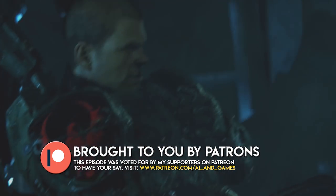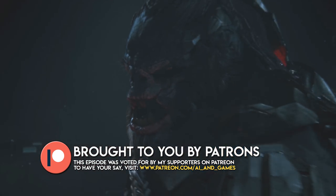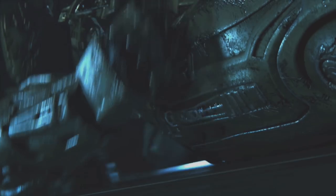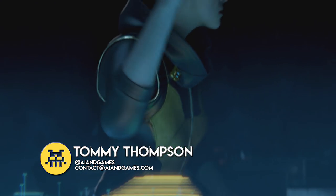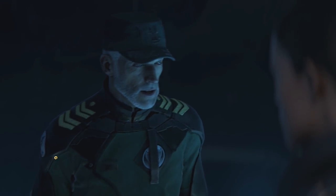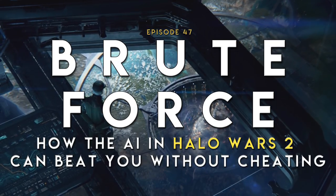Developed by 343 Industries and Creative Assembly and released for both PC and Xbox One, Halo Wars 2 was designed from the ground up to present Atriox and his subordinates as exciting new additions to the Halo universe. But for this to work in a real-time strategy game, they need to be intelligent and have a sense of personality. I'm Tommy Thompson and in this episode of AI in Games, we're going to explore the AI commander system that enables Atriox to not only exhibit strategic intelligence, but be capable of defeating human players on various difficulty levels without cheating.